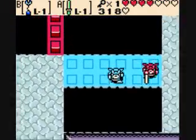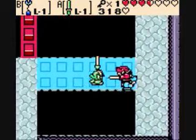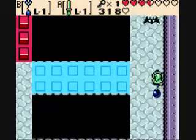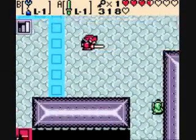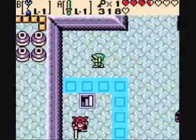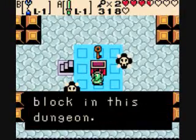Screw you moblin. I'm going to knock these ones off into the hole — if they'll actually fall into the hole instead of just taking damage. The red one did but the blue one didn't. Time to head back to where we were just at. We got a small key.